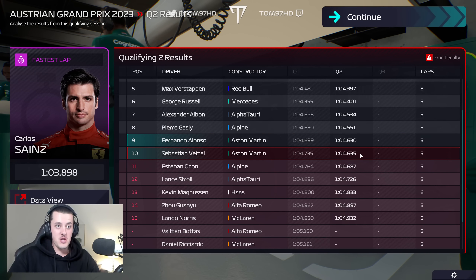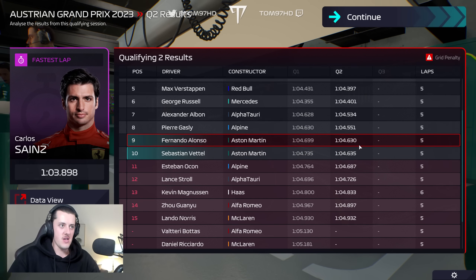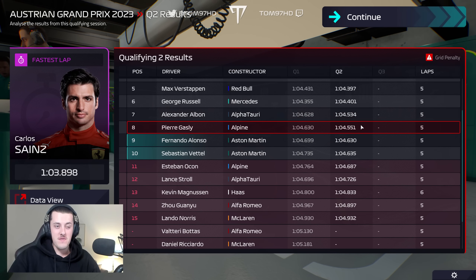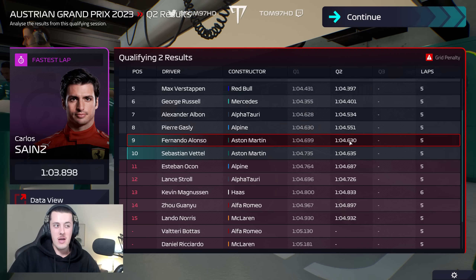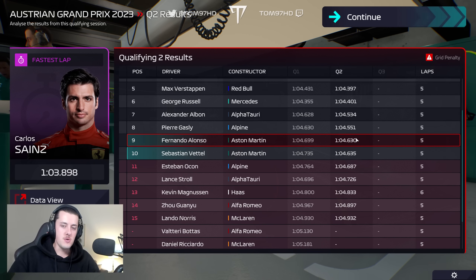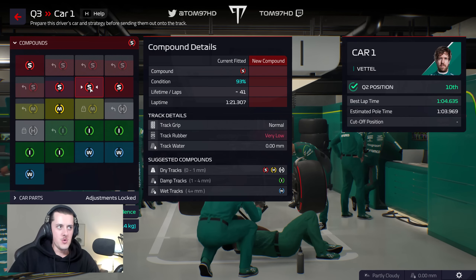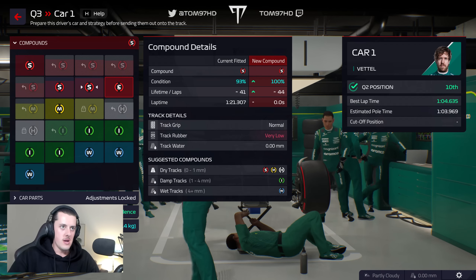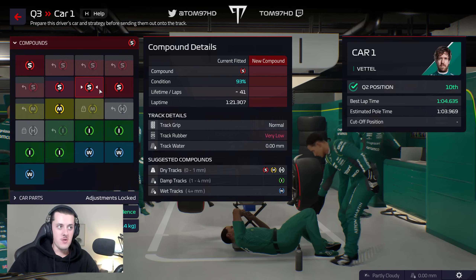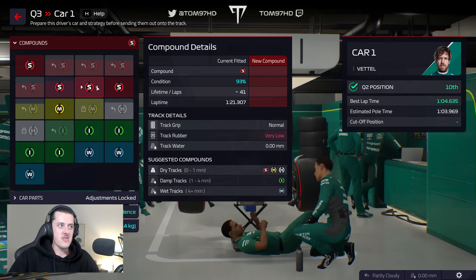Both cars improved. Sebastian is only five thousandths off Alonso — very good pace from Vettel. Realistically, Gasly and Albon found another gear, so we're probably looking at P9 or P10 for Q3. But we do have two sets of soft tyres available. We're going to use a slightly worn set to save a fresh set of softs for the race if necessary. Tyre wear is pretty low, so the soft tyre will be useful in the race.